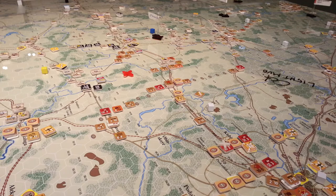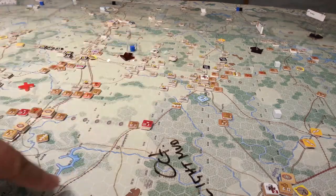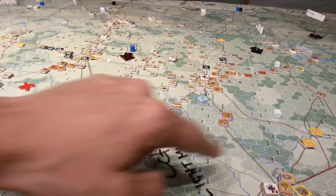For the first time, the Soviets actually rolled low on the supply, so they get 18 SP this turn. That's interesting timing because there's a lot that the Soviets need to do in terms of stiffening and deepening their defense. What I'm going to start doing from now on is looking at each of the major avenues of approach to objectives and looking at what resources and units I have in place.